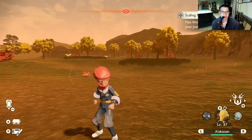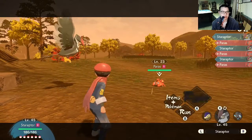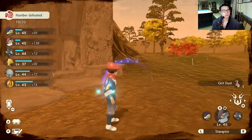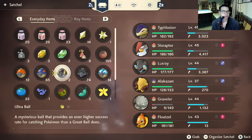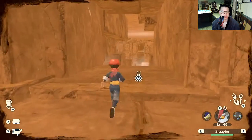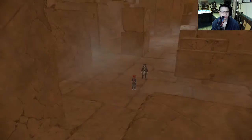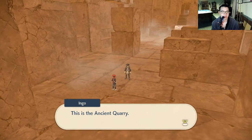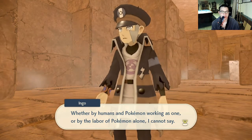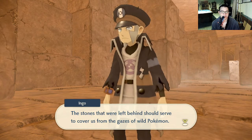What's attacking me? Let's go ahead and kill Paras. Let's use a couple of regular potions on Graveler. There's Bronzong in here. This is the ancient quarry — the stones used to build the temple atop this mountain were all cut from this place, whether by humans and Pokemon working as one or by the labor of Pokemon alone. The stones left behind should serve to cover us from the gazes of wild Pokemon.